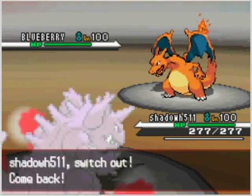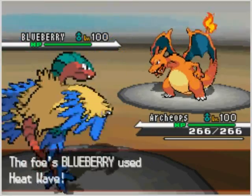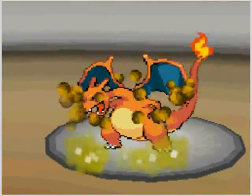So now he sends out Blueberry, who's all cool. So I switch out my Nidoking and I send in my Aiken — Japanese name — Archeops. I use Heatwave. Archeops somehow takes it. I'm not sure, that's really confusing to me.